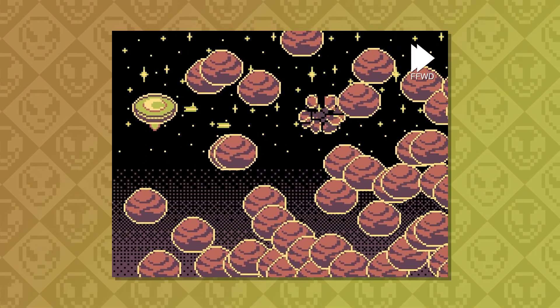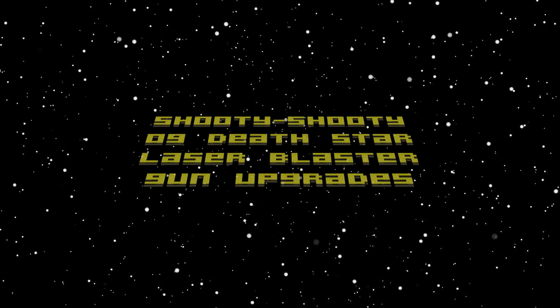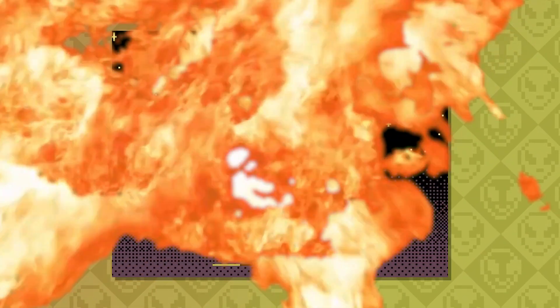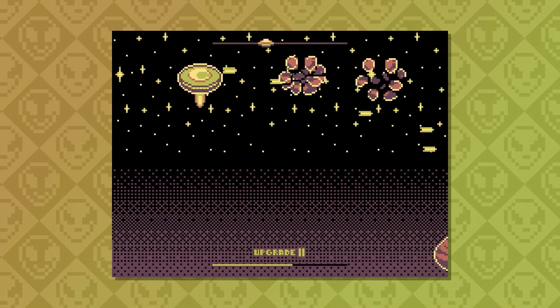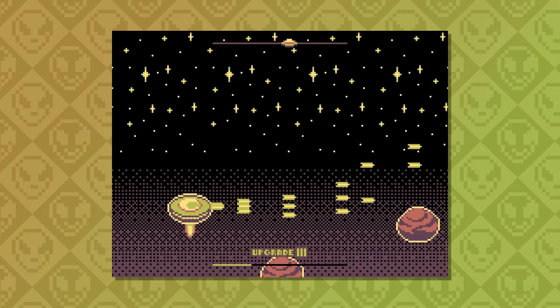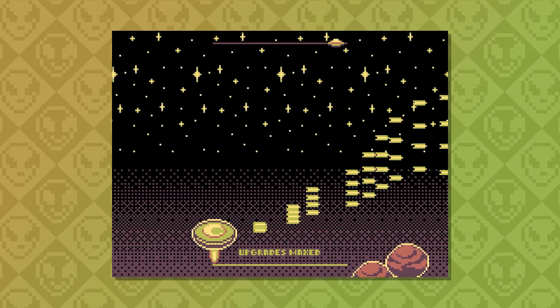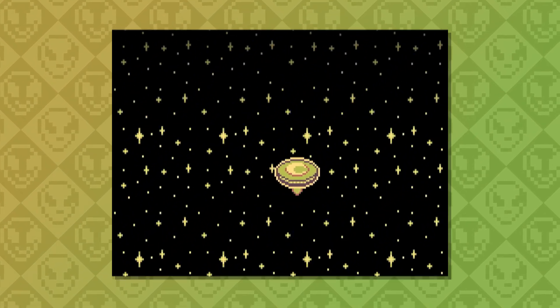And here comes the best part! The Shooty Shooty OG Death Star Laser Blaster Gun Upgrades. The weapon will be automatically upgraded upon progression, altogether 3 times. With each upgrade, it shoots another bullet with higher fire rate. I need to mention that only the last one is automatic — all the others are manual, so you have to smash the keyboard to survive.